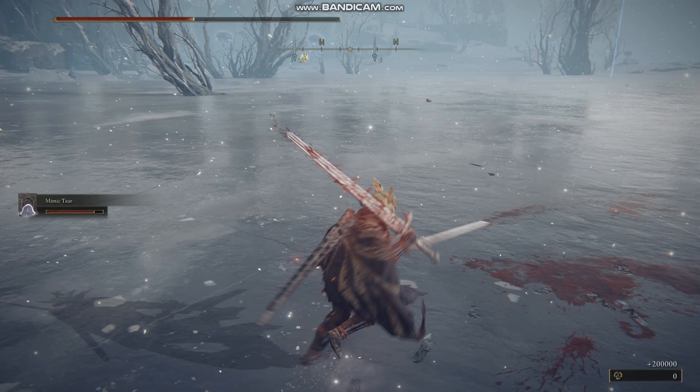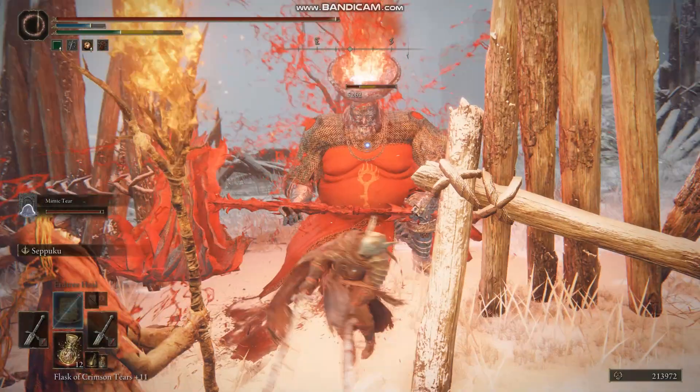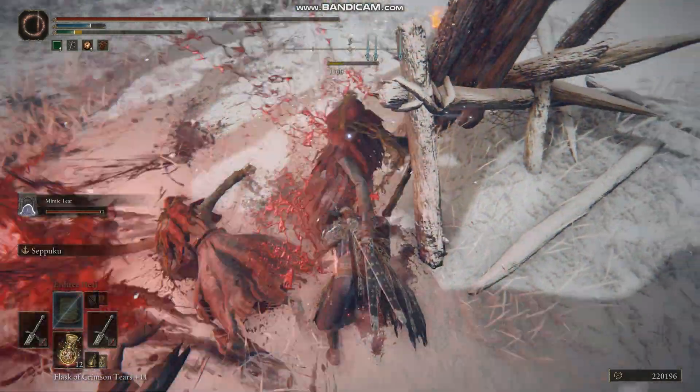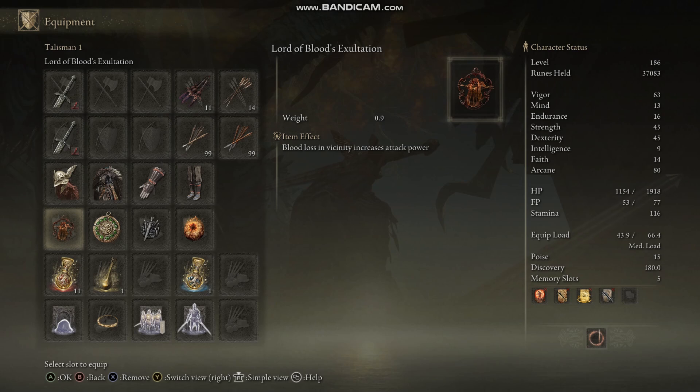The damage output is just insane, and most bosses you can keep staggering with the dual wield greatswords. The most effective playstyle I found was to do a jumping attack and bring both swords down at the same time — they both trigger the blood effect. As for talismans, the only one I found so far that affects bleeding is the Lord of Blood's Exaltation talisman.